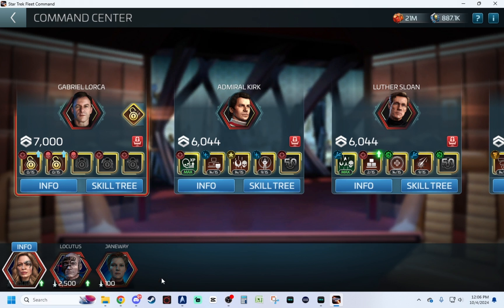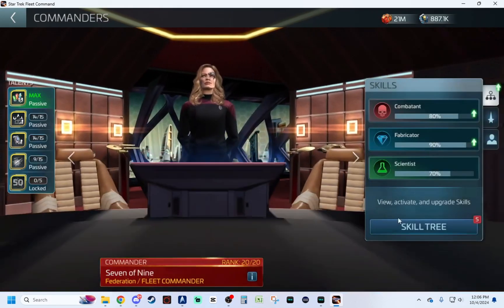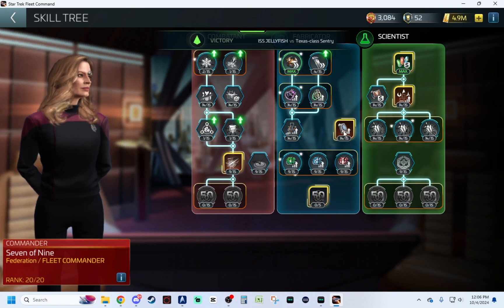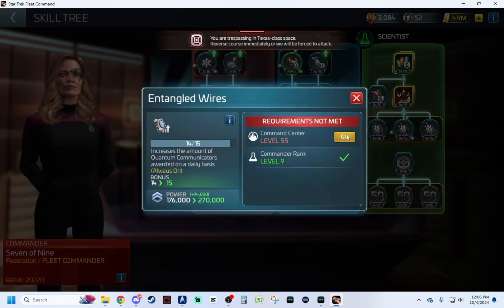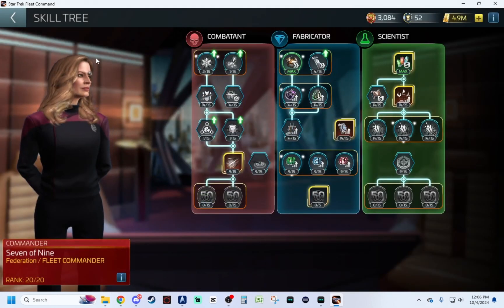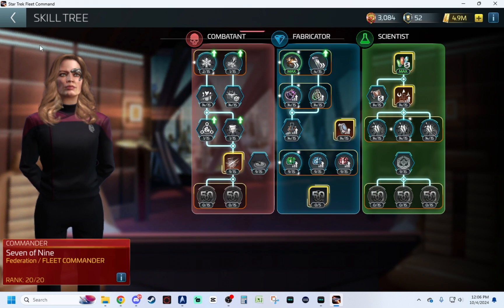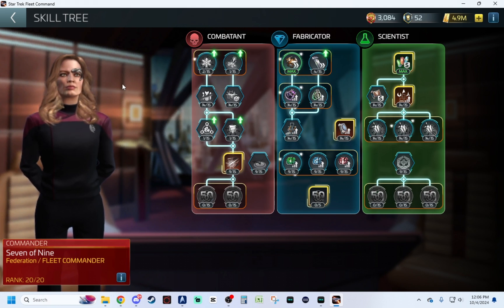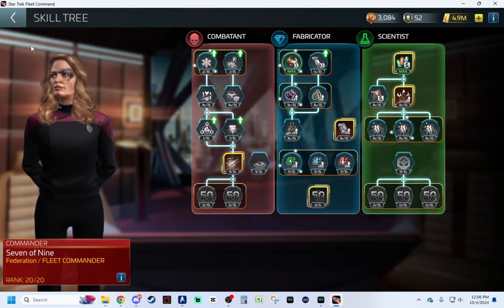They did say recently when they came out with Lorca that Janeway would have some free-to-play sourcing. So there is that. And if we go to the skill tree here, this is one of the most valuable ones — and remember, these gold or yellow bordered ones are always on. So they don't have to be slotted as a fleet commander to be effective. I get an additional 14 quantum communicators per day. Doesn't sound like much, but over the course of many months it does add up. The only other place I've seen quantum communicators has been like rewards in the battle pass. I don't remember seeing them in any event store — Scopely, it'd be nice if you did add them to an event store. I think the players would really appreciate that.